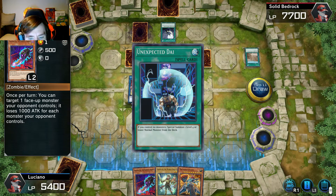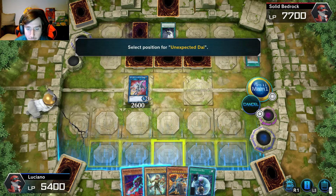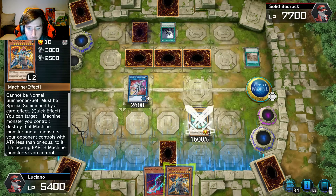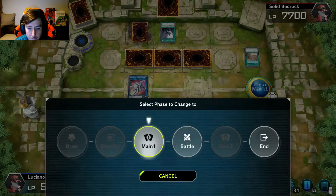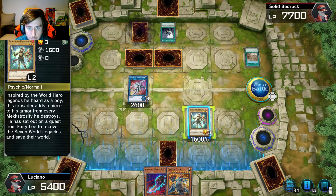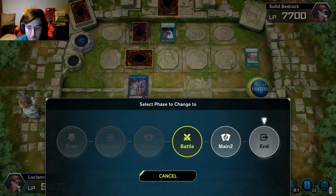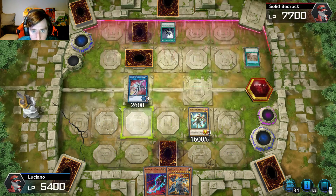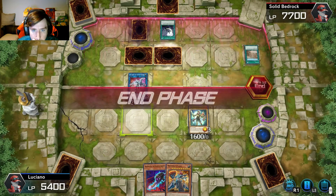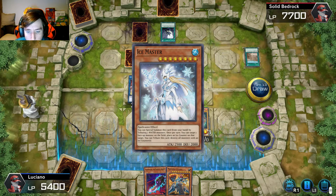Unexpected Dai — if you control no monsters, you can special summon one Level 4. Okay, we're just gonna put that down and put this here. Battle phase — get rid of you, get rid of that.